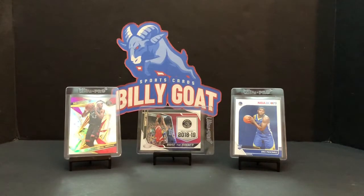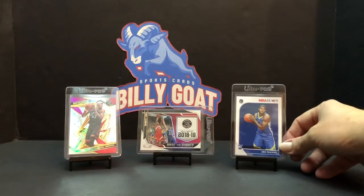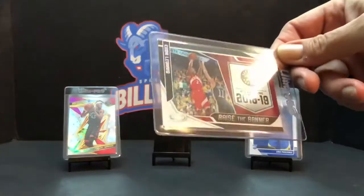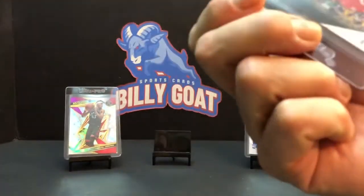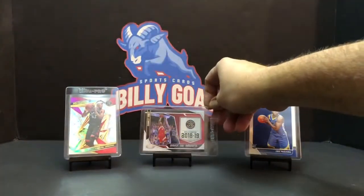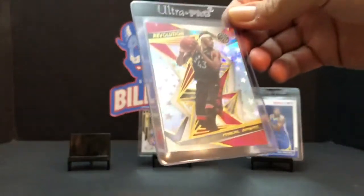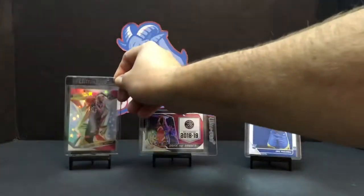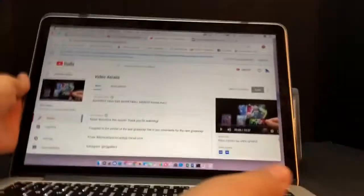Hey guys, we're back again for another video. Tonight we're going to open some Optic and some Prism, but first Billy Goat is going to give away these three cards in the background. We have the Eric Pascal, which is a Hoops rookie, Kawhi, then we have the Kawhi certified insert card 'Raise the Banner,' and then a Pascal Siakam Astro. Go ahead buddy, let's give those away and see who our lucky winner is.